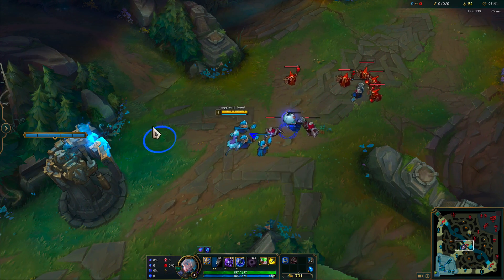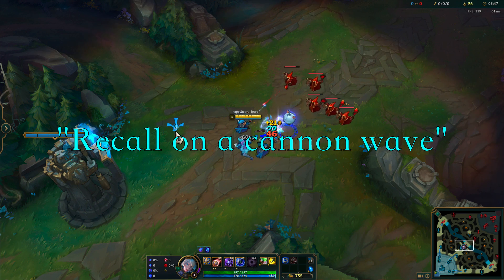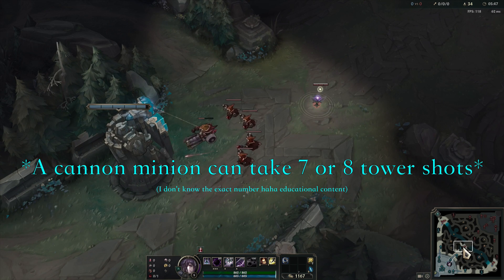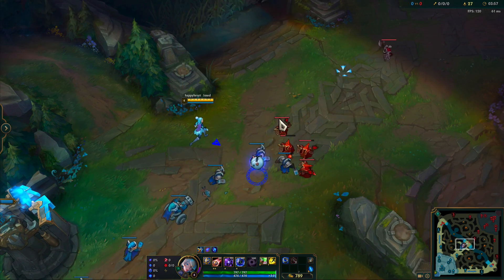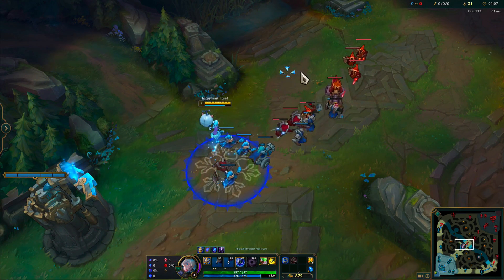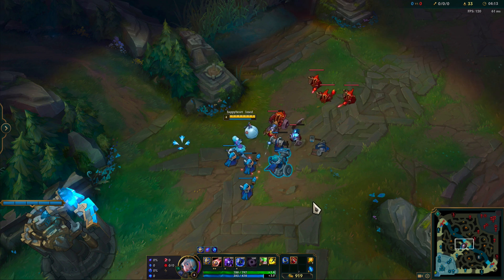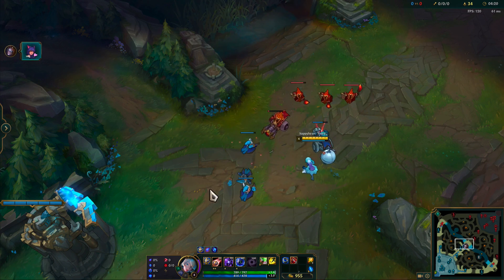Even without the perfect amount of gold, the perfect recall timing still has value. Think about this common piece of advice: recall on a cannon wave. This is recommended because if your opponent crashes the wave while you're recalling, the cannon minion will absorb a lot of the tower shots, and consequently a lot of the time you spend walking back to lane. You lose less CS and XP as a result, compared to recalling on a regular 6 minion wave. Every recall that happens after you push a regular wave with a cannon wave incoming could be considered a mini perfect recall, but since more benefits align with the 5 minute 8 wave recall, it is more perfect — you recall on the best possible gold while missing the least CS upon return.